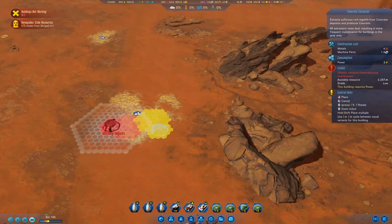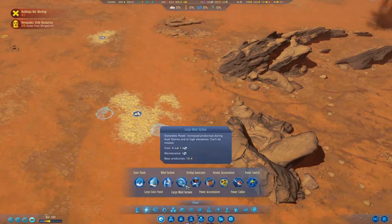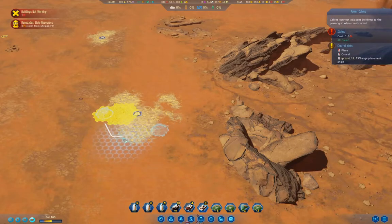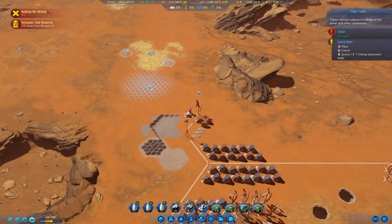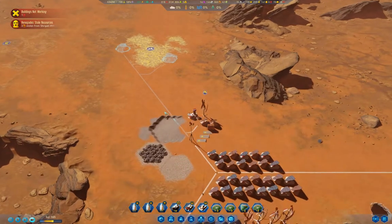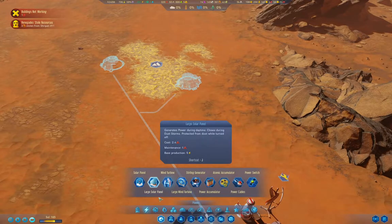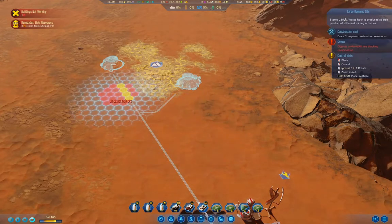I'm actually going to put two of them on it. I need cables. No. You can come down that way. You can go up that way. And you can come around that way. Apparently the cable can go through that. I'm also going to need waste rock depots up here.